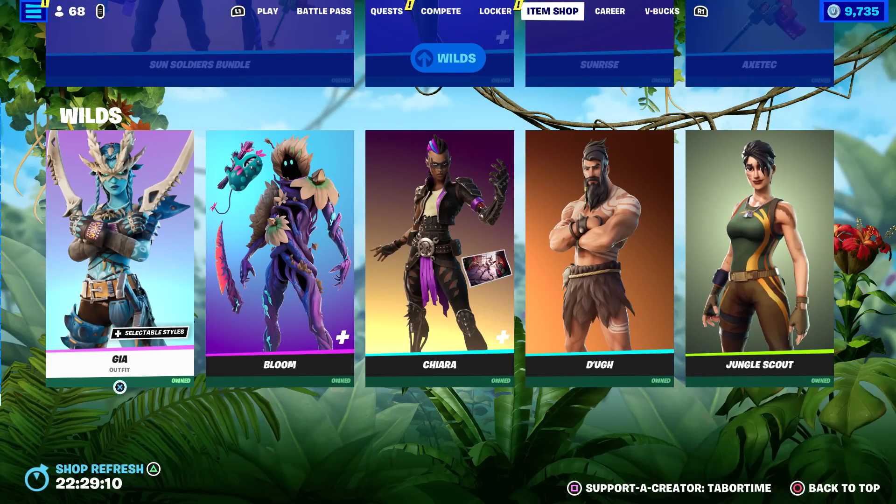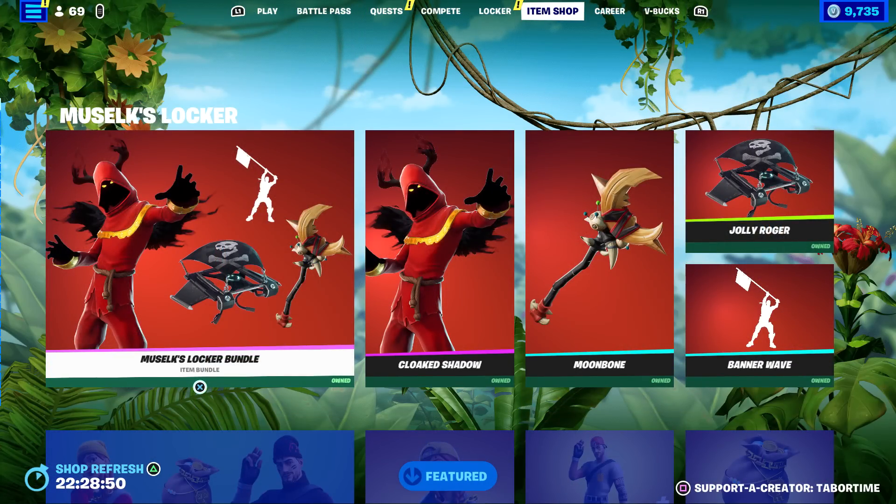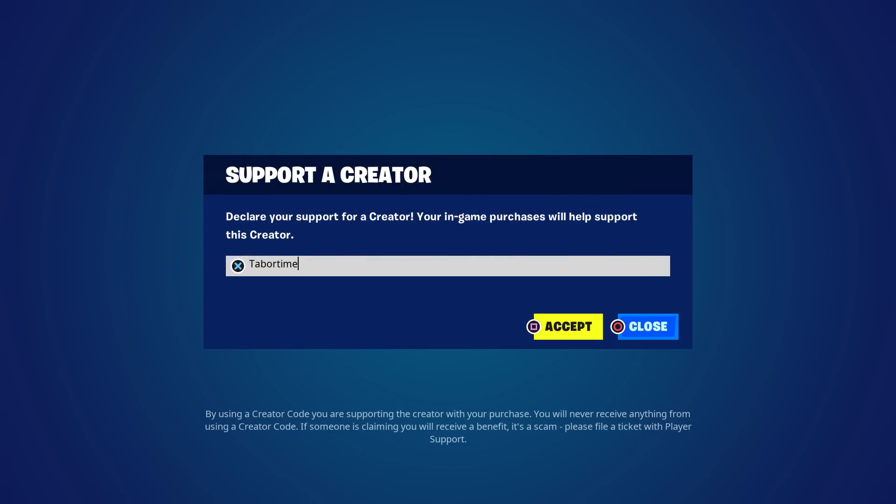Also the Dino Guard Bundle, Chapter 2 Battle Classics, Fly Trap Bundle, Royal Originals, Woodsy Bundle, Fungus King Bundle, Bigfoot Bundle, Ancient Reborn Bundle, Sun Soldiers Bundle, and five more skins at the bottom. The Muselk bundle is brand new but it's missing the back bling - get it while you can and expect some kind of compensation. Hopefully you enjoyed this video, a like is always appreciated, and don't forget to use my creator code: Taper Time.